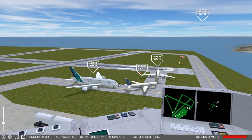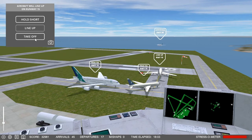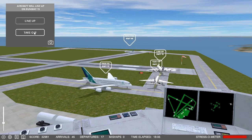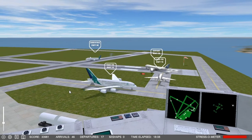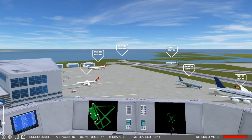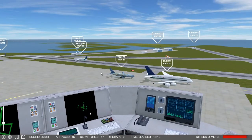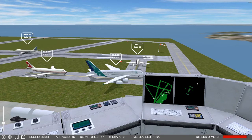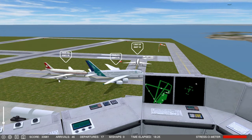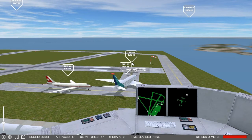I have just a few departures to do here. Line up, runway 15. Clear for takeoff, runway 15. Look at all these planes queuing up for departure — yikes. I don't have the timing on these arrivals and stuff down at all.